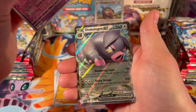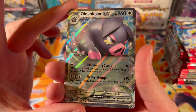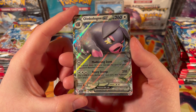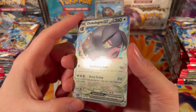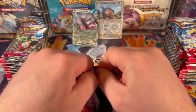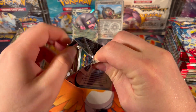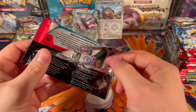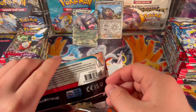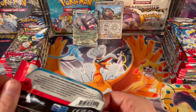Mankey, Drowzee, and Oinkoloin EX. As you can see, the new EXs have a completely different texture and hollow pattern than the EXs in the XY era. I've seen a lot of people say that the print quality isn't as good, but it seems to be good to me.